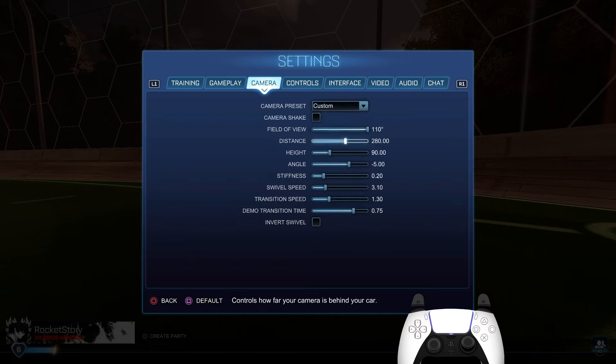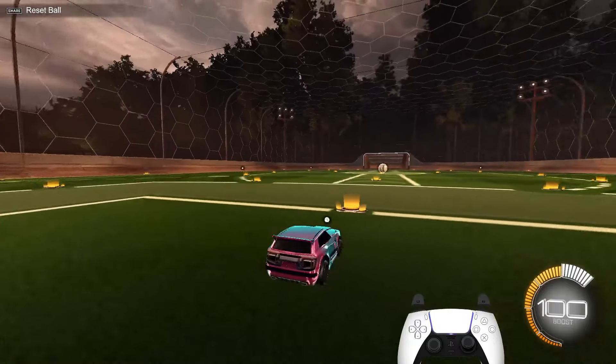Camera settings: 110 FOV, 280 distance, 90 height, negative 5.2 angle, 3.1 stiffness, 1.3 transition speed. I usually use between 250 and 270 for distance, but something about 280 - I can see my entire car when going for plays. Sometimes when I go for a ground air dribble the camera won't pick up and it'll only show the top part of my car, and I lose peripheral vision. 270 sometimes does it too - I can see like two-thirds of my car. I'd rather see almost my entire car, so I like distance 280 and it's not too far, it looks almost the same.